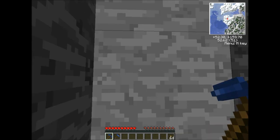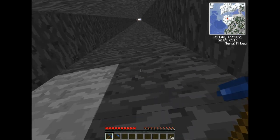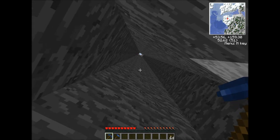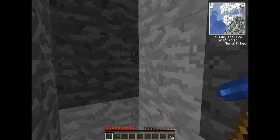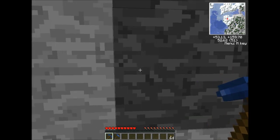Number two, you'll notice I am currently at the junction between two different ore layers, or two different stone layers. This is where ore likes to spawn. It doesn't really like to spawn in the middle of layers, so if you dig up here you might find some stuff, but most of the ores are generally going to spawn in between the junction of two layers. So this is the best place to look.